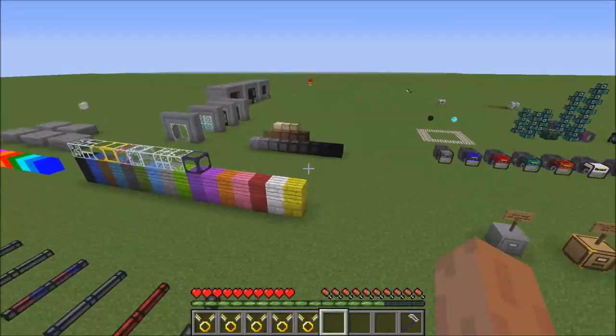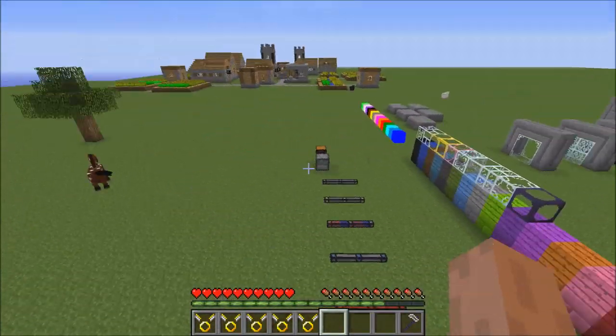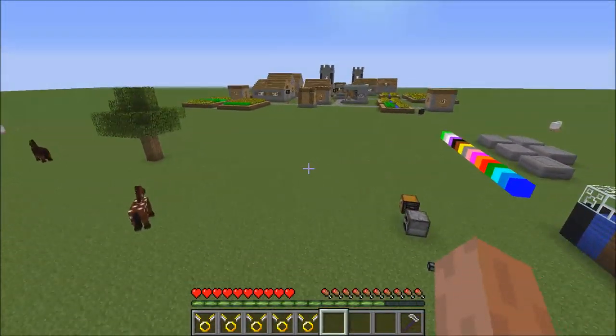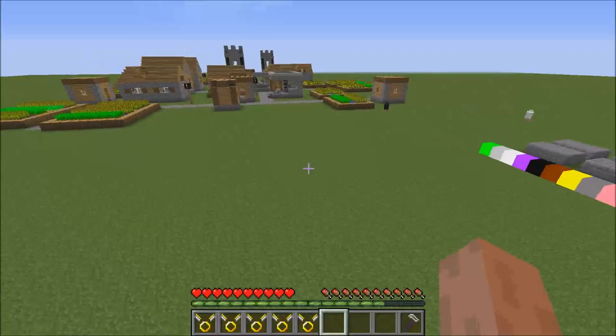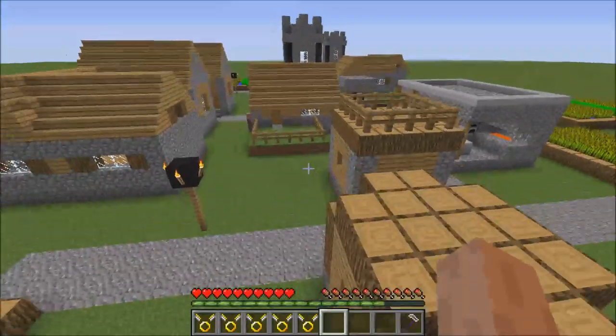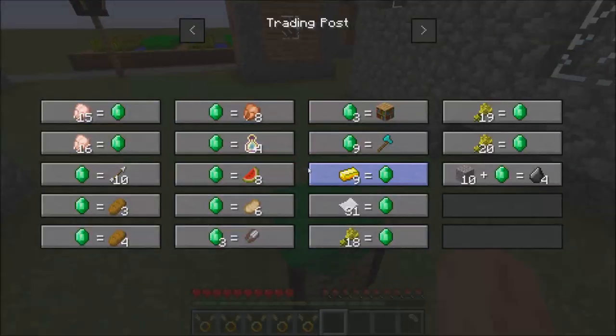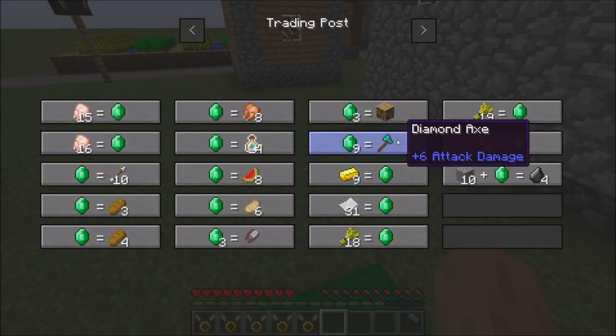You can also compress cobblestone, dirt, and sand with this mod. It's really useful for a lot of other mods — it's just one of my favorite mods. There's also a trading post, which lets you trade with all the villagers in a town without having to go talk to each of them individually.